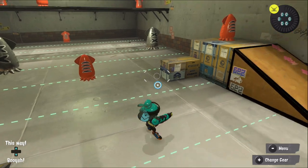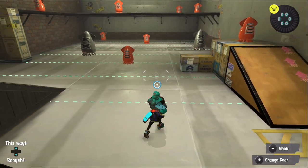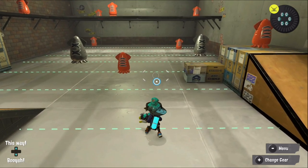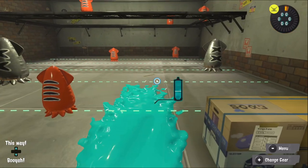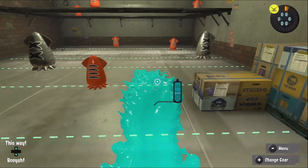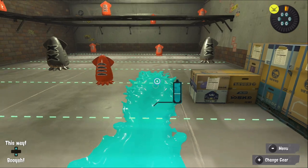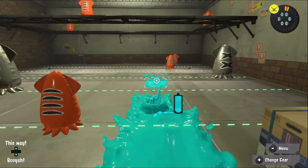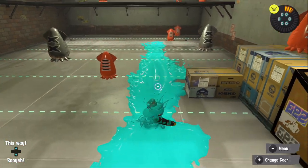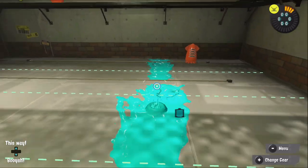When talking about play style for this weapon, it's a weird one. It's going to take a lot of getting used to, similar to the Tri-Stringer — it's a new type of weapon. Playing this weapon at a range just barely outside of effective range, regardless of the weapon you're facing, is perfect. You want to adapt that range to whatever weapon you're facing. For example, if you're fighting a Tentatek Splattershot or a Splattershot Jr., they're going to try to get up close and personal. All you want to do is maintain your maximum range — you do not want to get up close and personal with them.